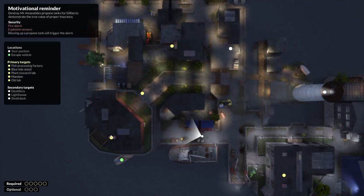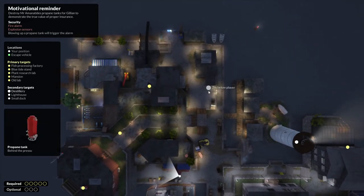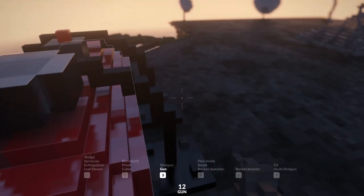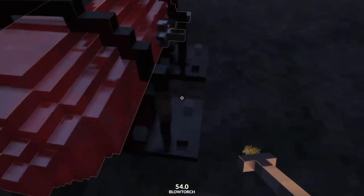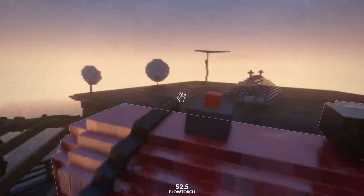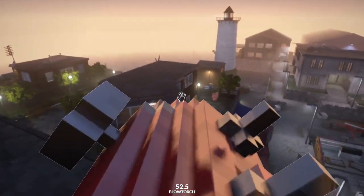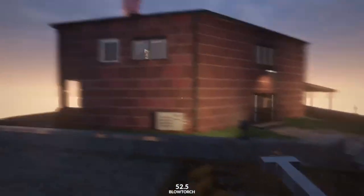Propane tank up here, propane tank behind the decor, behind the pressure cooker. Let's get up top. Can we decouple this without setting it off? I think that is part of the solution, or at least part of how I did it. Now, how do we get you down from here without blowing you up? If we can just get you to the edge of the roof, we can pop you from the ground - that'll work. The others should be similarly malleable.